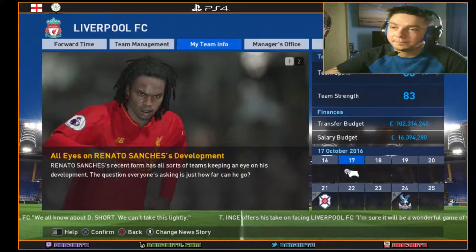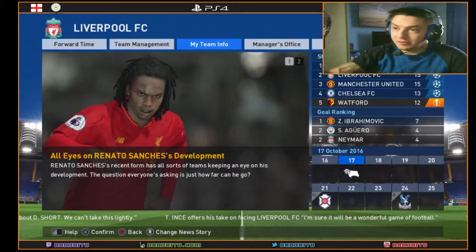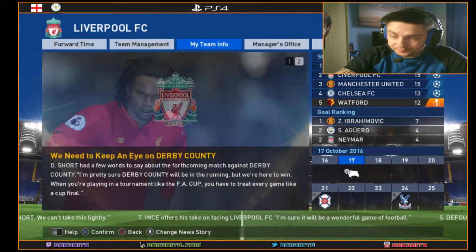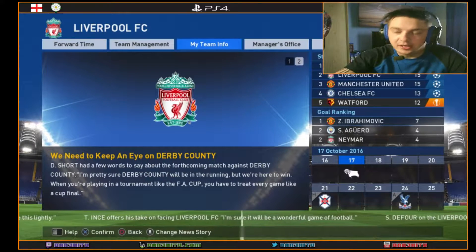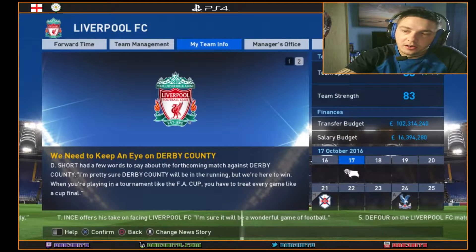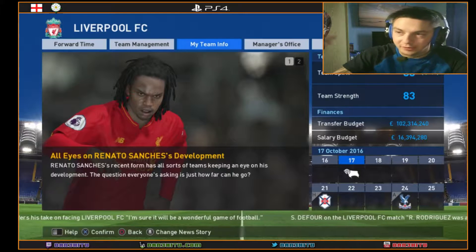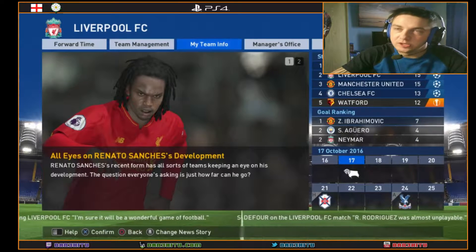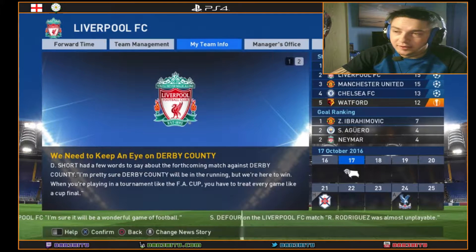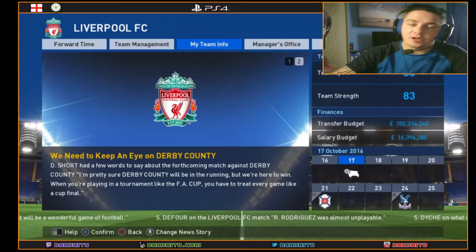What you also can't see on the right-hand side of the screen is Team Spirit, which improves with every game depending on how you play, how you win, and how your players perform. Team Strength is like the overall rating of the team, but Team Spirit is what you really want — it's similar to chemistry in FIFA. If you've got a really high Team Spirit, there's more chance of upsetting a bigger team.